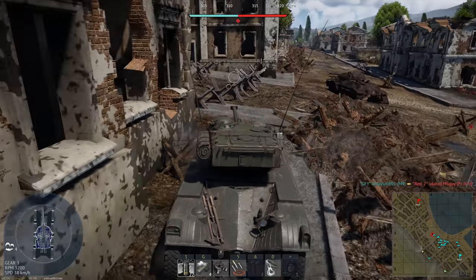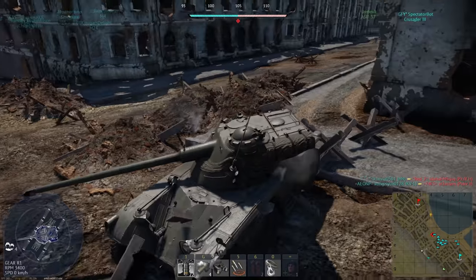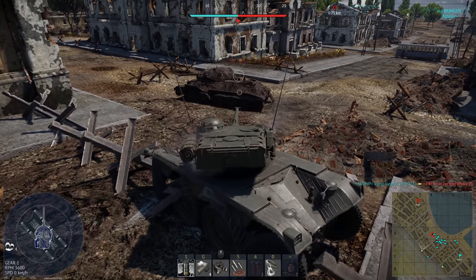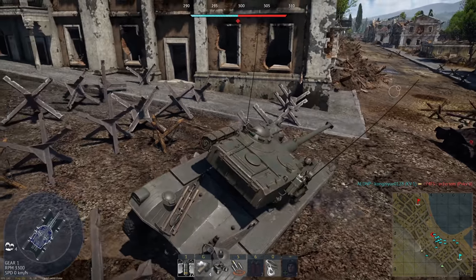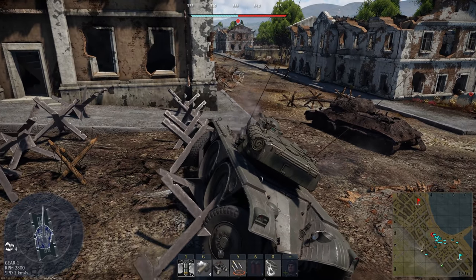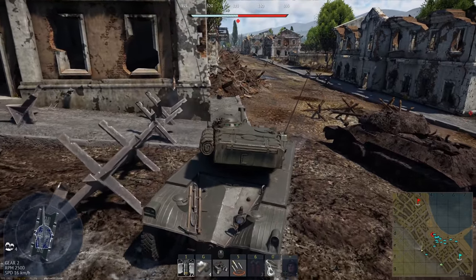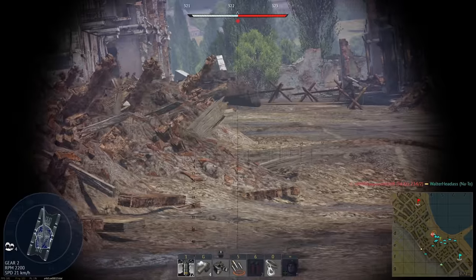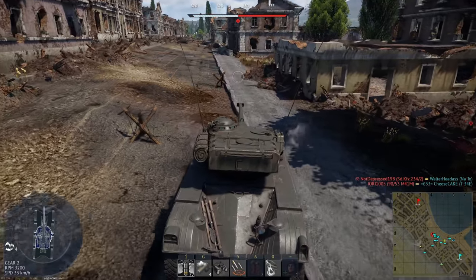I'm pretty convinced that Gaijin's testers just test the tanks in test drive and don't actually take them out into games. What on earth is going on? I've managed to wriggle my way out of that. It's like the armor doesn't clip on the terrain but the engine does, and the transmission running gear etc. still clips.